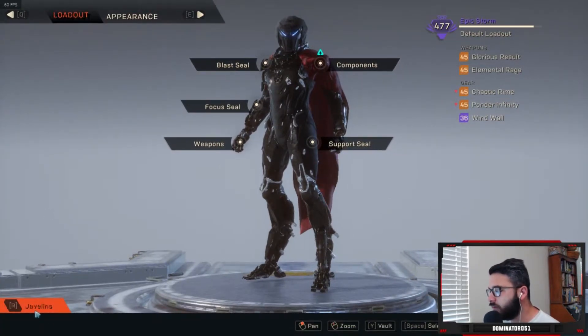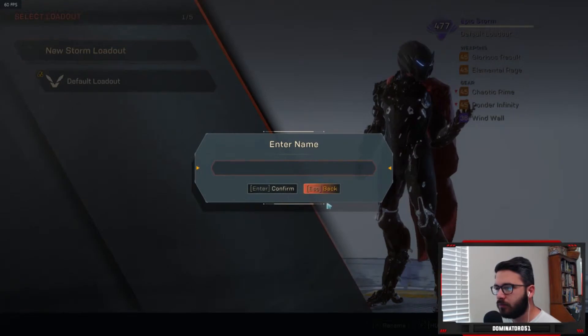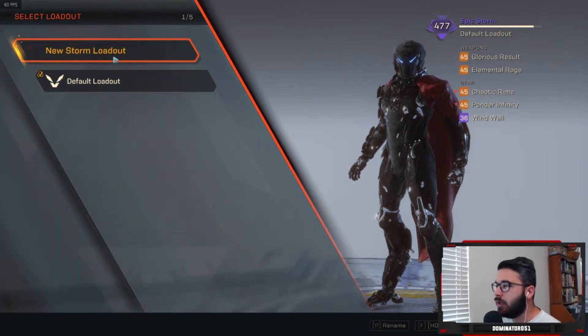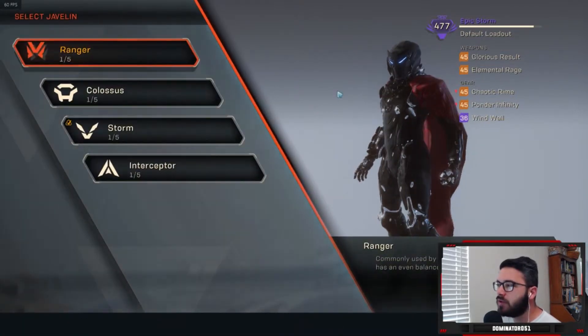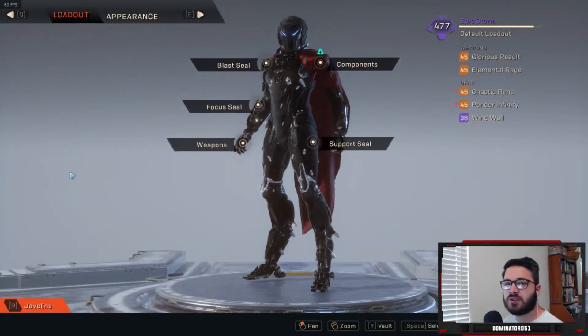If I go to loadout under javelin and go to Storm, I can have up to five loadouts for my Storm alone. You can create different loadouts — I'm on my default because I only have one at the moment. Being able to just click through and see the stats for each specific loadout from the stat screen alone would be huge, because giving players that information helps them make decisions on certain components and certain javelins.